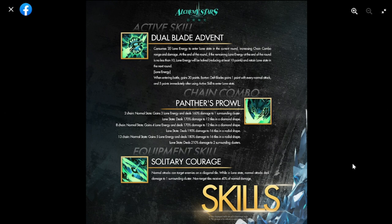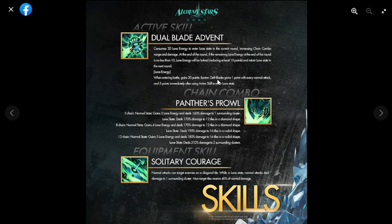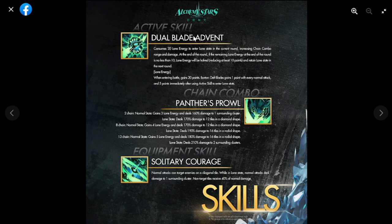Dual Blade Advent consumes 20 loan energy to enter loan state in the current round, increasing chain combo range and damage. At the end of the round, if remaining loan energy is no less than 10, loan energy is halved but he retains loan state into the next round. Entering battle he gains 20 loan energy. Deft Blades gains one point for every normal attack, and gains five points immediately after using the active skill to enter loan state.